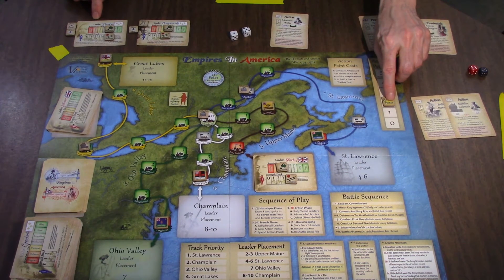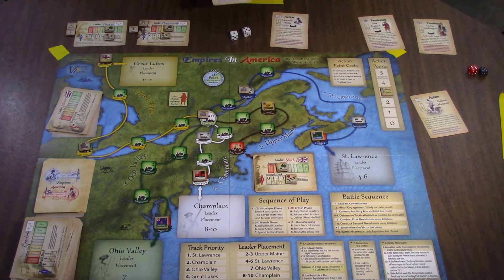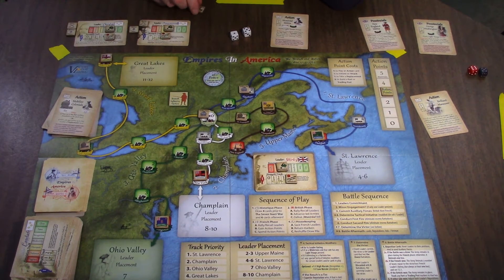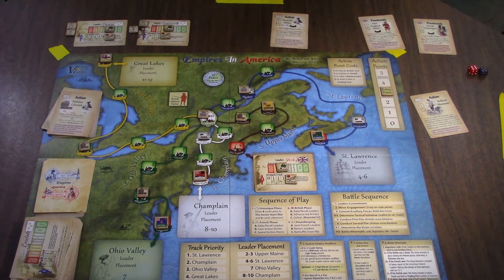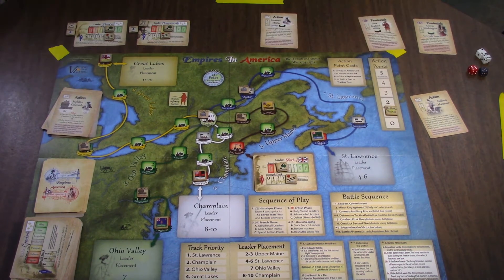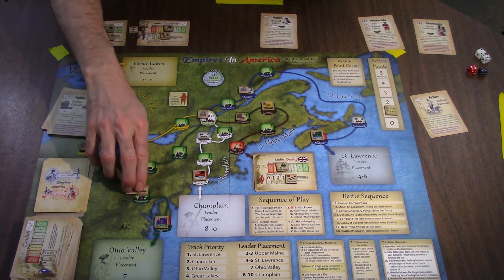I'm going to go one, two. I guess it's better to mobilize colonists to put out two forts early. I'm going to spend one to use this action — it is discarded. Mobilizing colonists lets me put out two forts. We're going to put one in front of Shirley, and then — you can only have one on each track — I guess at the head of the Ohio Valley in the Alleghenies.